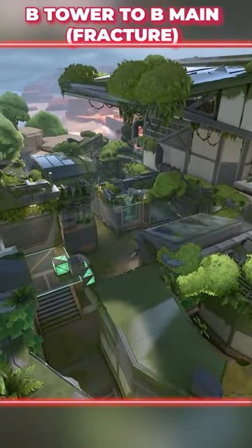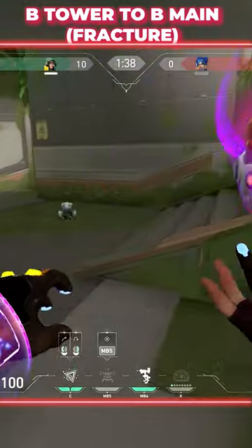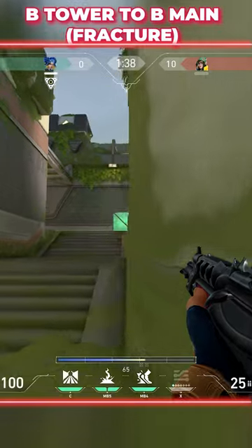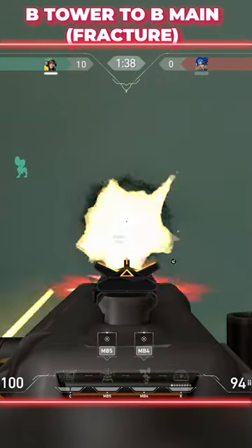B-Tower to B-Main on Fracture. This works best in combination with Killjoy, Cipher, or Chamber Traps to give you a cue for your wallbang timing. As the enemy starts to push out of B-Main, ping the entrance and you can spam through any part of this wall.